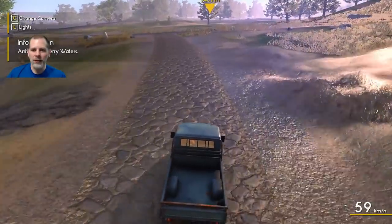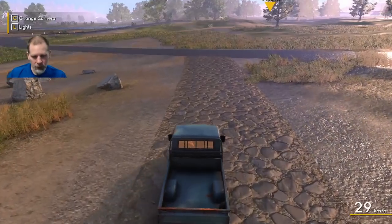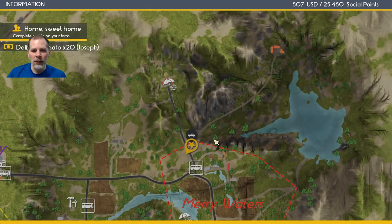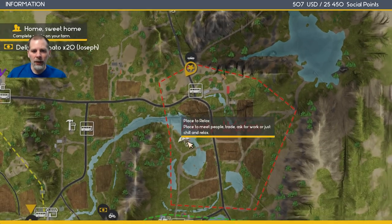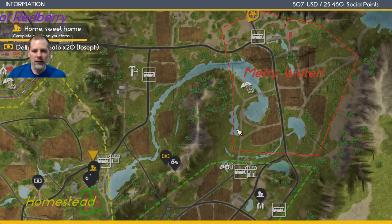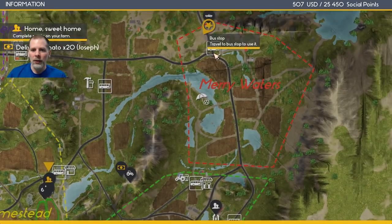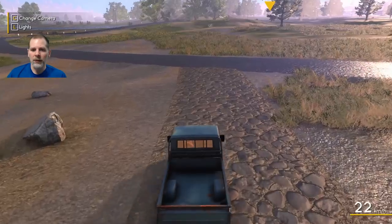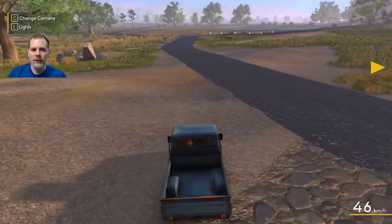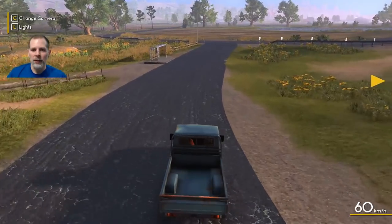That's going to be our mission for today - to try to find that and see if our tomatoes will grow. We're going to go south and then right, then left. This is the vehicle store - okay, so we're going to go left and then left and then right. We're going to go south and then go across at the next intersection from that.